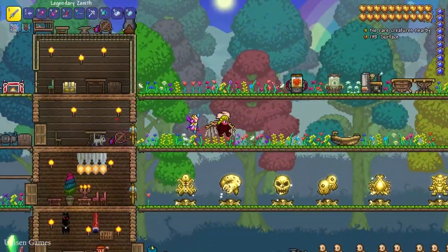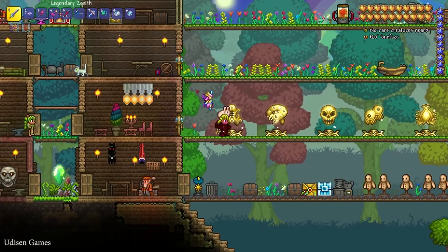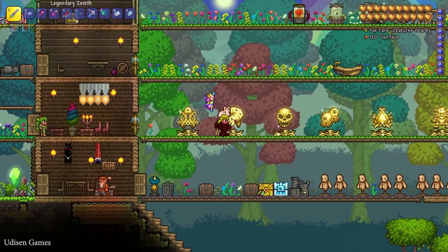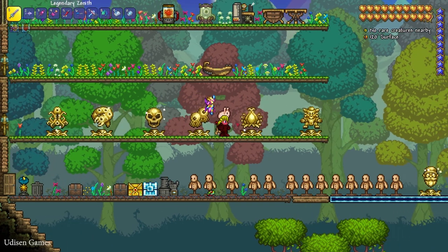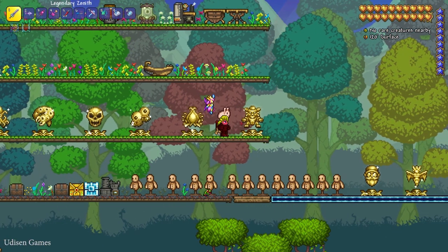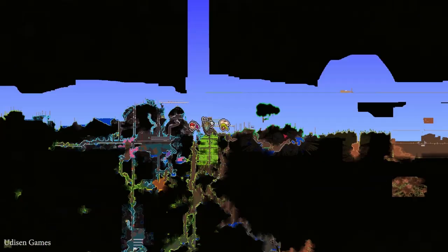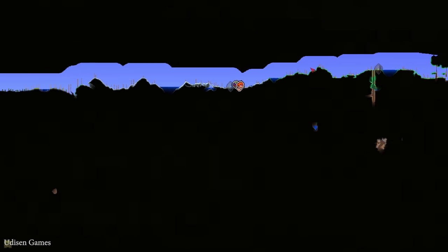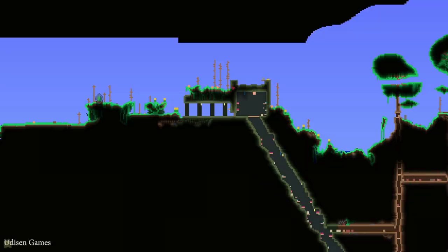First kill Wall of Flesh and turn your world into hard mode. After that kill Eater of the World, Skeleton Prime, The Twins, Plantera, and Golem. After that go to the dungeon, which will look like this. You can always find the dungeon structure on your map — it will look like this on the map.